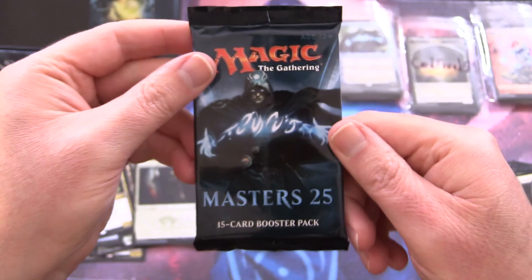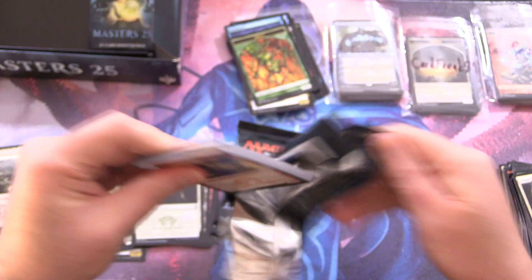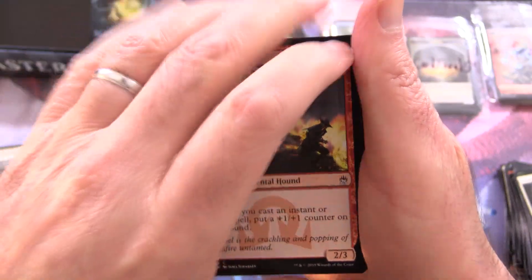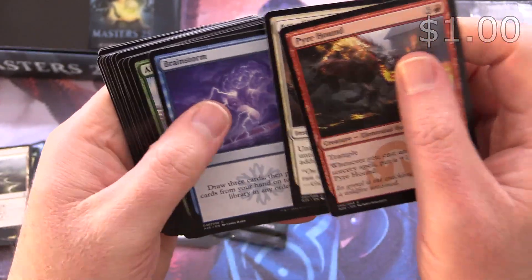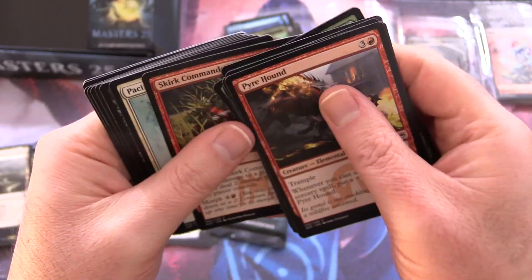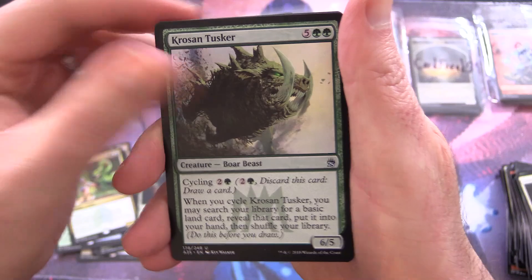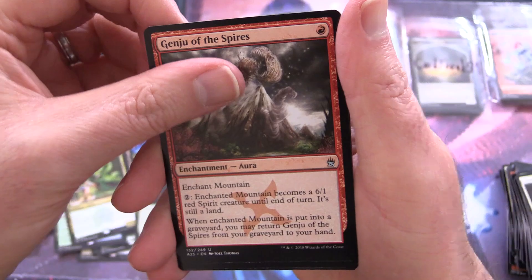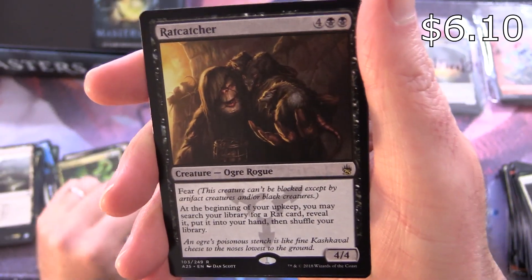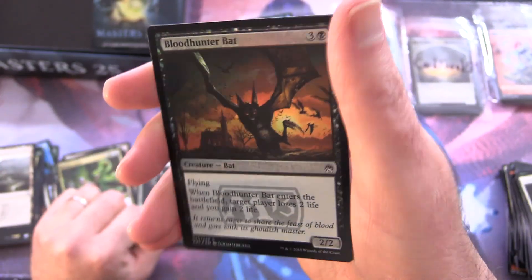Two more packs for Java Bomberman. Leave a note in the comments for what other box breaks you'd like to see on the channel. Brainstorm and a Goblin Skirt Commando — nearly missed him. Uncommons: Croissant Tusker, Invigorate, Genju of the Spires, and Rat Catcher — that'll take care of that rat problem. Foil Blood Hunter Bat and a Fish token.